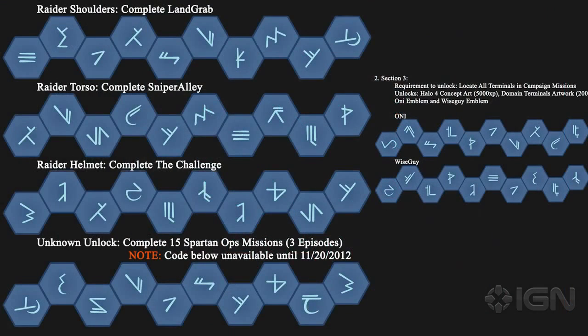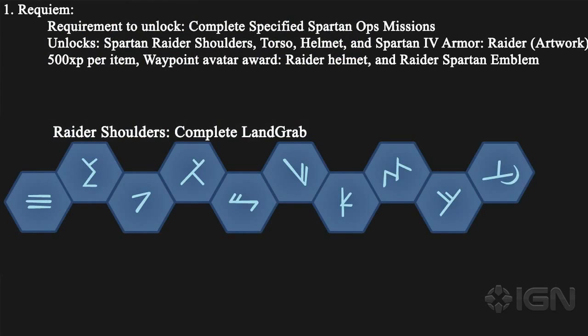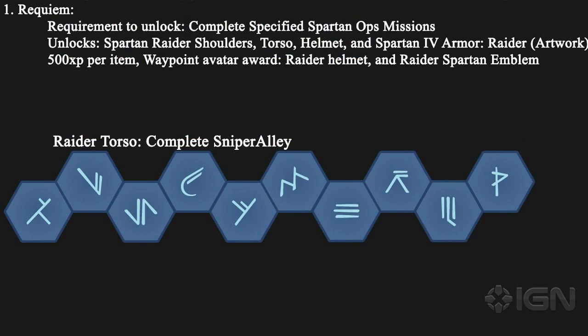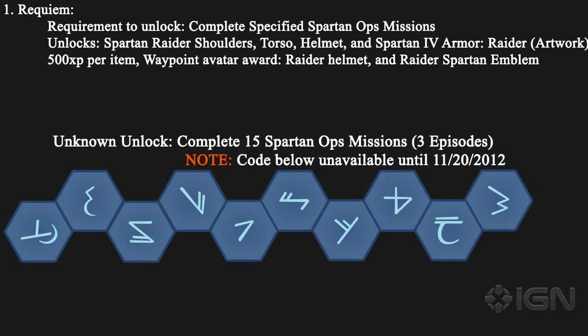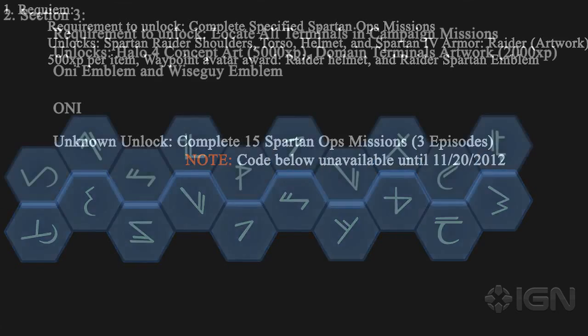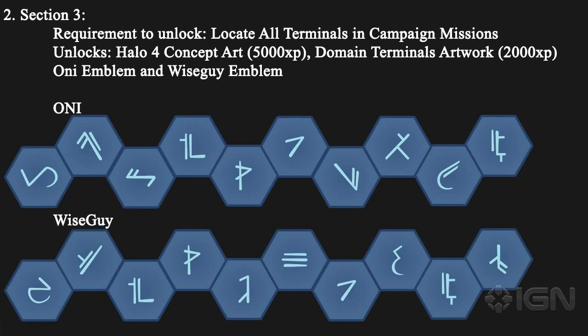Anyway, here are all of the codes to unlock everything. This was actually submitted by ConquerKid11, who did an excellent job on this part of the wiki. He also goes on to credit 343 and everybody involved in the forum at halowaypoint.com. Excellent job. Here's the one for the Raider Shoulders. Here's the one for the Raider Torso. Here's the one for the Raider Helmet. Here's the one that will be unlocked November 20th. And here's the one for the Oneon Lock. And here's the one for Wiseguy.